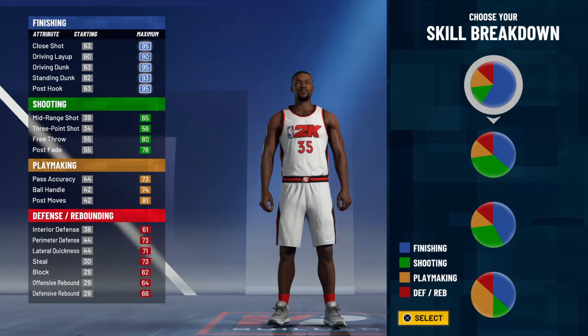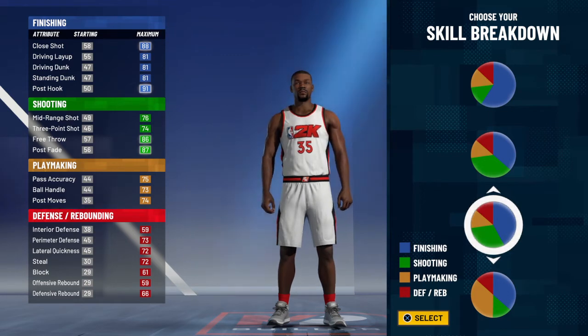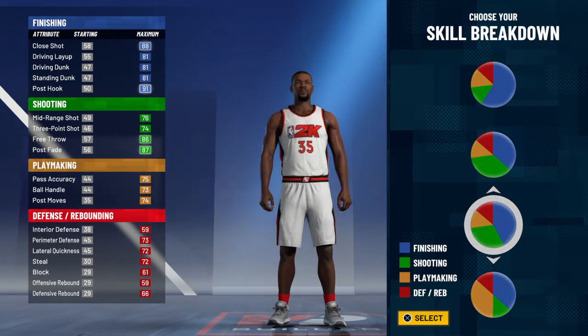The best pie chart for 2K21 and 2K20 that everyone has slept on is the green and the blue mixed together. For some reason, people... I'm going to tell you what's different between these builds. With one build I thought I'd get more finishing — more contact dunks easier before getting a 95 — but according to 2K, if you pick this one, even if it says 3.7 for 2K21, you will not make a three-pointer.